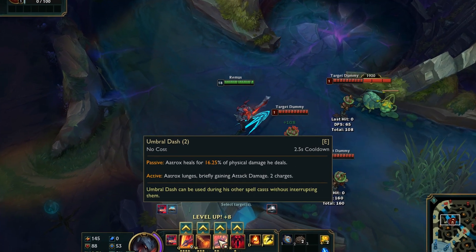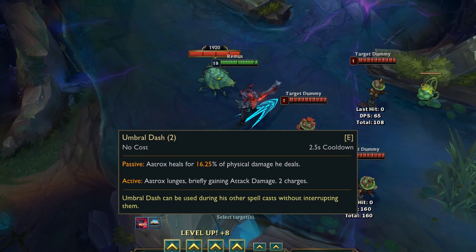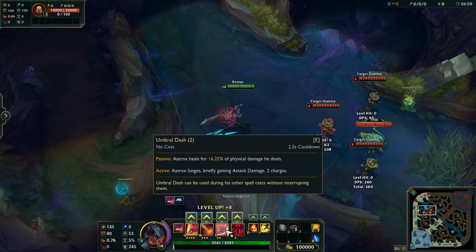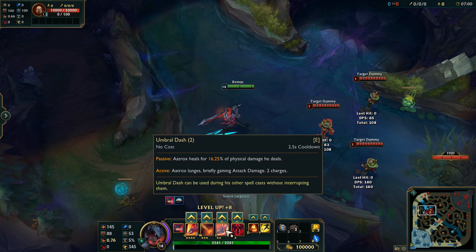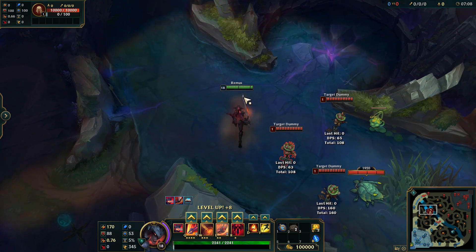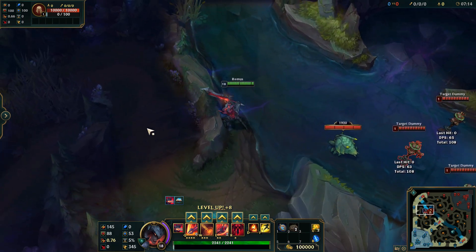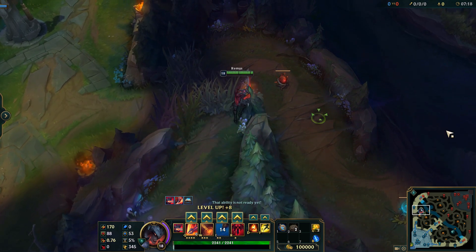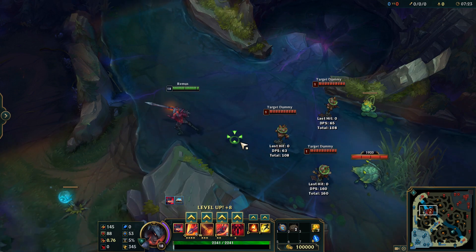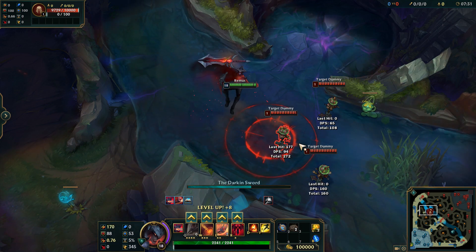His E has a passive that heals for a portion of the physical damage he deals, increased by AD. The active lets you launch yourself, briefly gaining attack damage — 25 bonus AD — and he has 2 charges. It seems they haven't added the detailed tooltip for this yet. You can use it 2 times and you can use it over small walls. There's also a trick: you can combine it with your Q — use the E dash to close in and then Q for the edge hit, or the other way around.